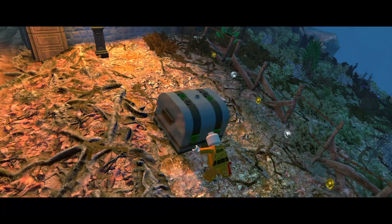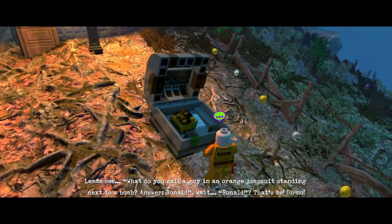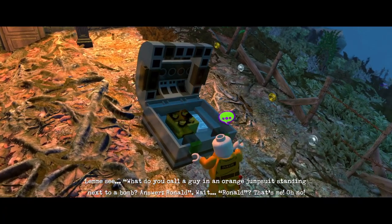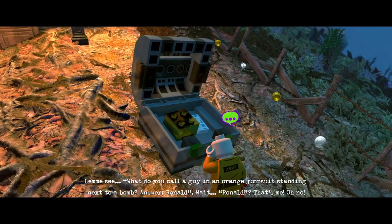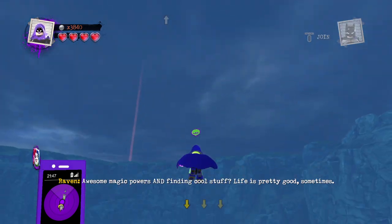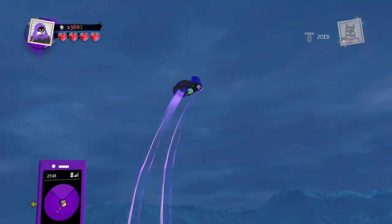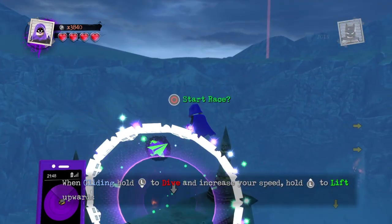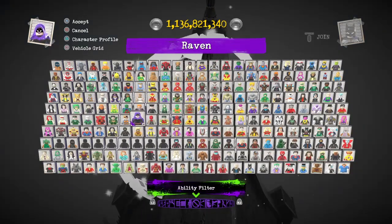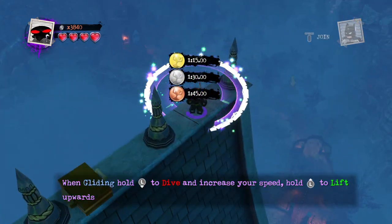Oh, would you look at that - there's a chest with the gold brick inside. All right, that is another gold brick in the bag. A race just spawned up here. I'm gonna need the bat up here - I need someone who can glide to start this race, then I can switch to someone who can fly.